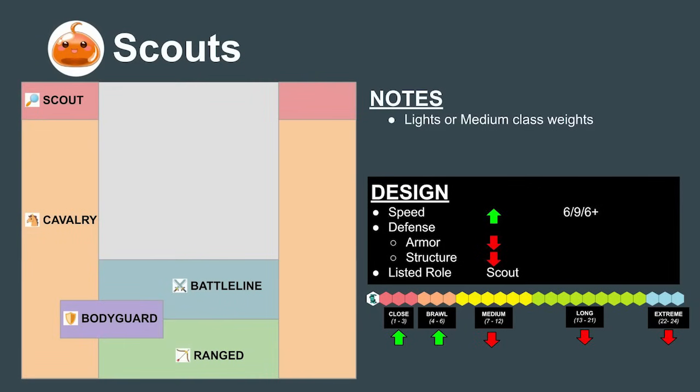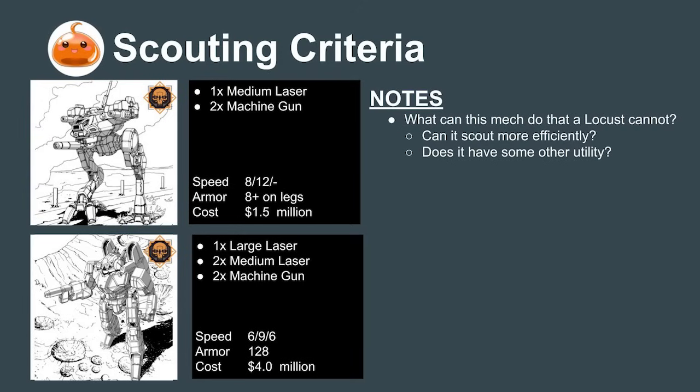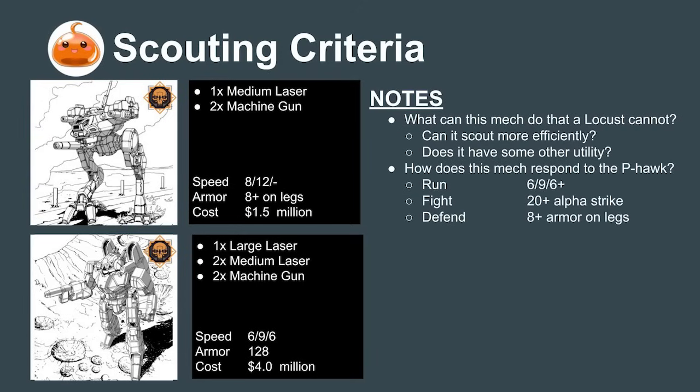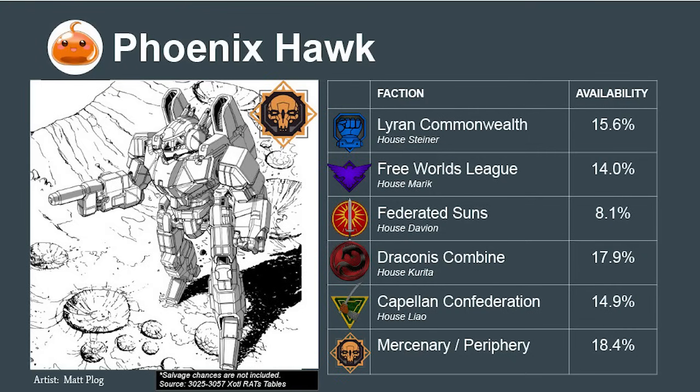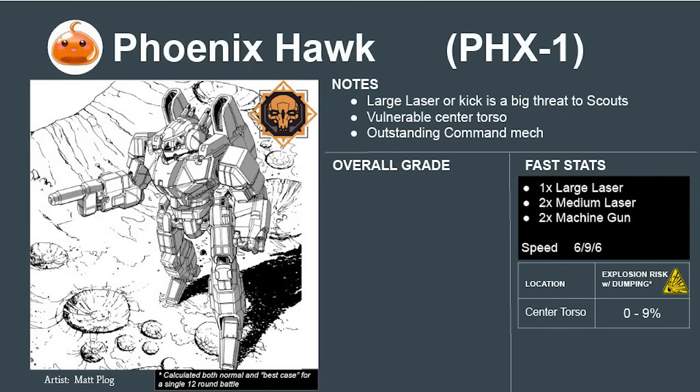Scout mechs can come in both light and medium weights and are the eyes and ears of our mercenary company. They can contribute to a fight but are overall a bit worse at it than other mechs. Two universally available mechs set the standard: the ultra-efficient Locust and the heavily armed Phoenix Hawk. Scout mechs must have some quality that justifies taking them over the Locust and must be able to respond to the Phoenix Hawk. The Phoenix Hawk is exceptional — it can move as fast as most scouts and fire a large laser, which is devastating since most scout designs have less than 8 armor on their legs and can start taking critical hits from a single shot. Its armor is very high, its advanced communications gear make it perfect for commanding a recon force. The Phoenix Hawk scores a 6.1 or an A.